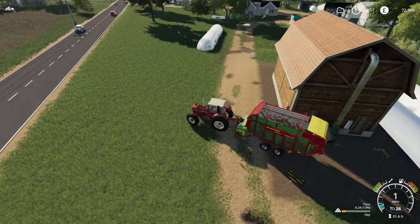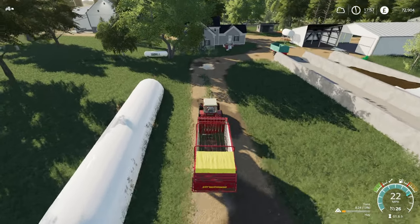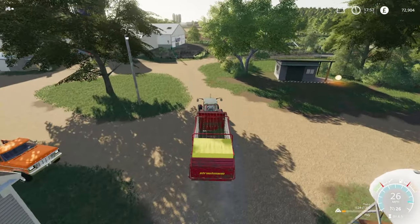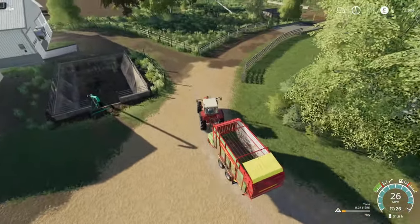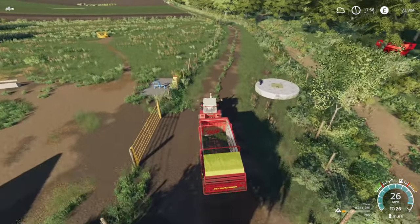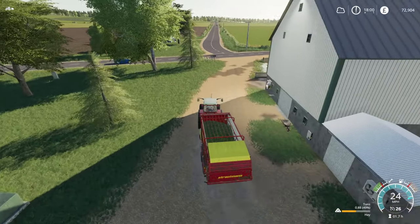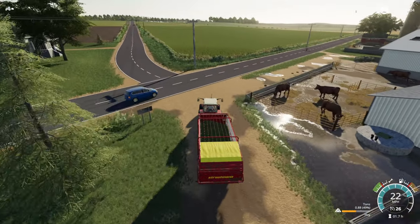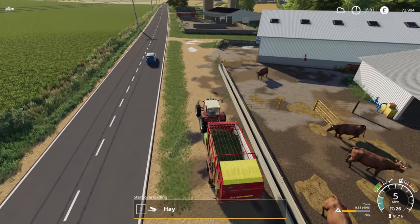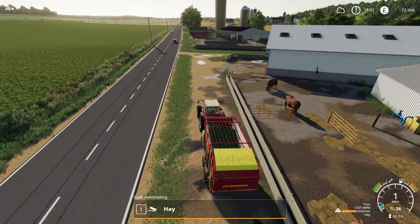Well, that's it — the hayloft is full. We've filled it to the brim. Now, we will have 13% left — we'll pick up the rest of the field. We'll drop some off at the cow feeding point, and whatever's left in the trailer I think we'll just sell. 50% of a load that we could not fit in the hay barn — so we'll give it to the cows. They took 1%. Alright, let's go and sell the rest.